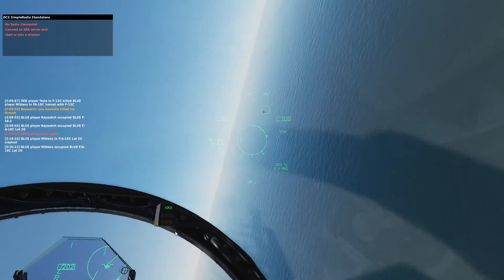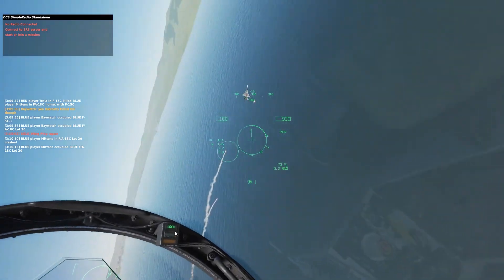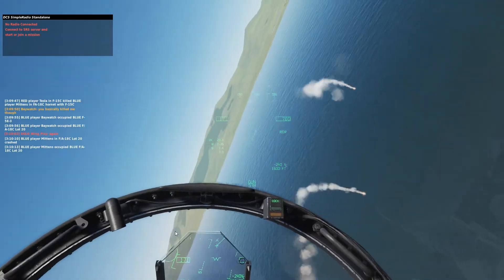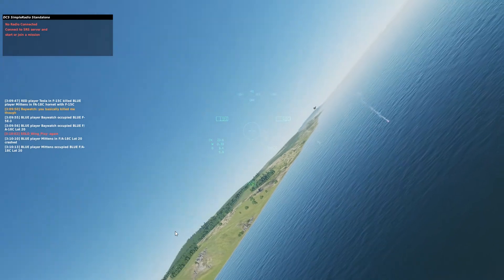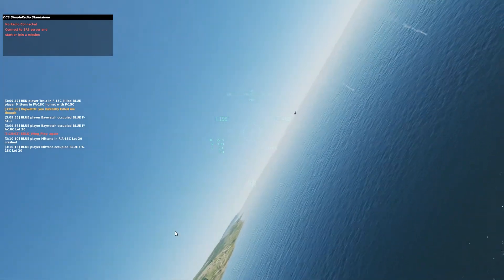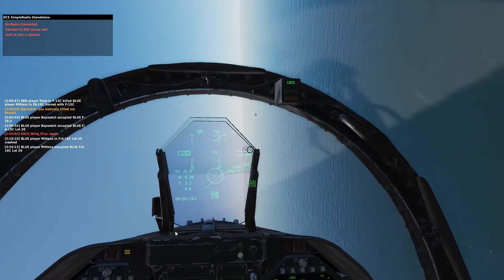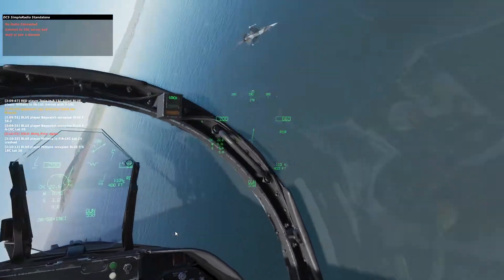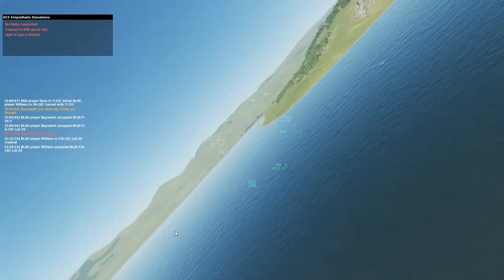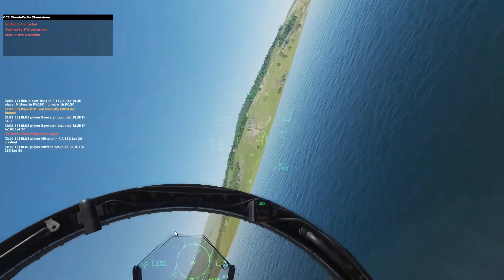Half a mile — too close for a missile shot, I'm not sure if I go for it. I do, and I miss. That wasn't going to hit even if he didn't have flares. I bled off too much energy for that shot, and I think he pulled hard to avoid my missile, which lets me come back around on his tail. Half a mile — I know I'm not going to hit him, so guns. I'm also really bad at shooting. He should have kept turning there, because I spent a lot of energy on that.